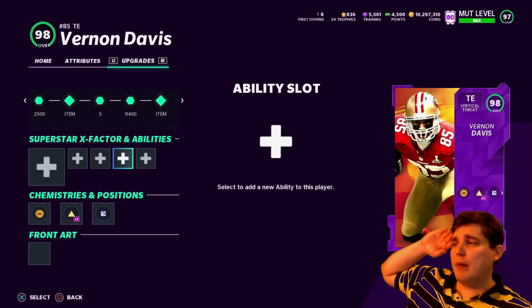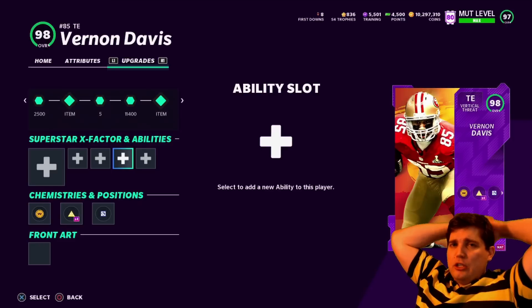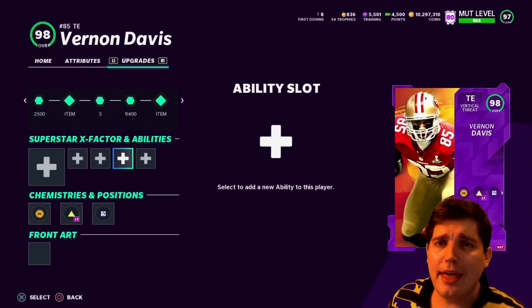So he's out there naked. But a very good card — you'll see both safety blanket and field stretcher. Everything that you want at tight end, this Vernon Davis is. Get him — best in the game. Enjoy the gameplay.